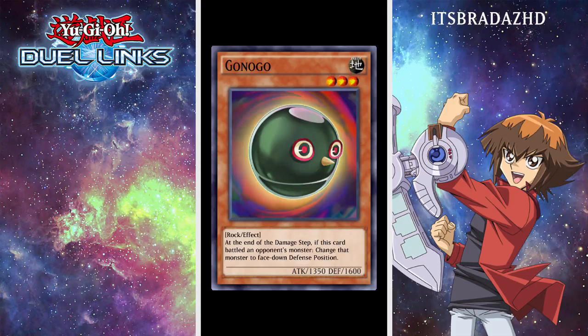So first of all, this first card has pretty good defense. At the end of the damage step, if this card battled an opponent's monster, it changes that monster to face-down defense position. So this guy can get over one of your opponent's big monsters. Say, for example, you had Sacred Feelings of Nephthys on the field and you had something with 2,000 attack — you could attack into it with this, use its ability to flip it to face-down defense position. This guy would be destroyed and you'd take some damage, but then you'd be able to get over it. Not a bad card at all.